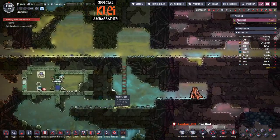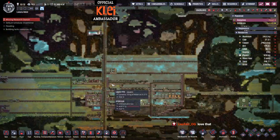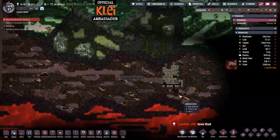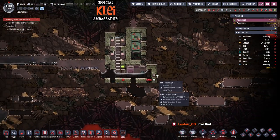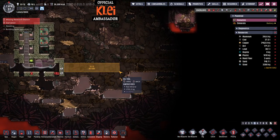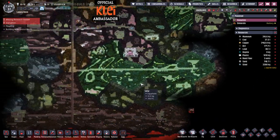Otherwise, we're going to keep building. Today we're going to try and get started on a petroleum boiler because we desperately need to get that going. I'm also trying to remember what else I was doing last time — it was a while ago. I was definitely trying to find the third oil reservoir, assuming there is one. There may not be, but I'm hoping there's at least a third one.